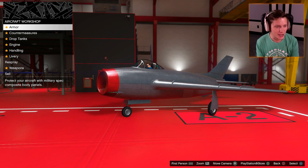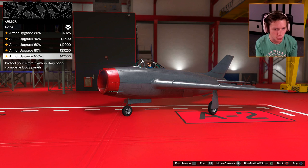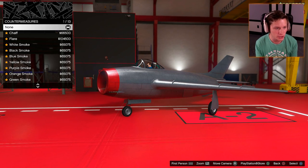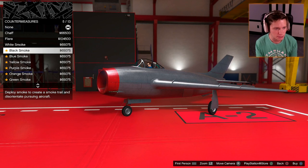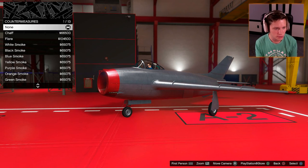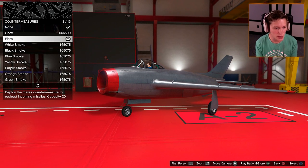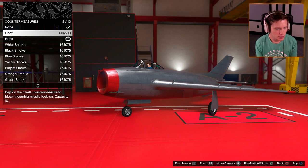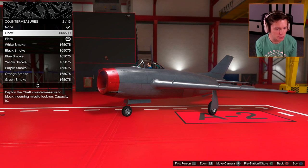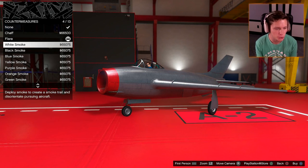We've got armor, countermeasures, drop tanks, engine handling, livery, respray, and weapons. We're going to start with armor — fully upgrade it. For countermeasures: chaff, flare, white smoke, black smoke, blue smoke, all sorts of smokes. I'm going to go with the flare — these things redirect incoming missiles, which is pretty good. Chaff blocks missile lock-on with 10 capacity, so it's kind of like a weaker flare. We definitely want the flare.